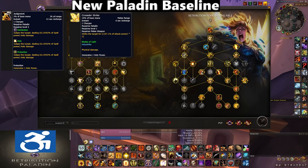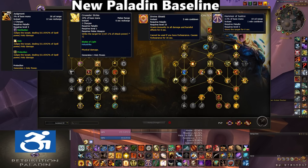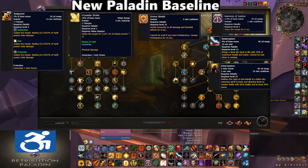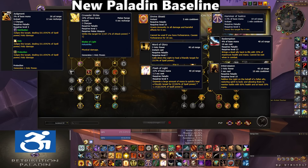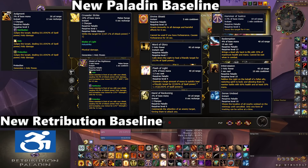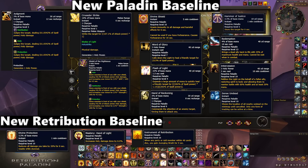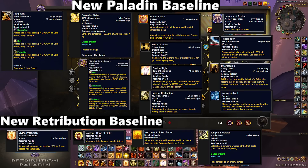Our Defensive is Divine Shield. Our Utility includes Hammer of Justice, Redemption, and Intercession. We get our V-Res, our healing of Word of Glory and Flash of Light, and finally Shield of the Righteous, Hand of Reckoning, and Sense of the Dead, which will rarely be used. For the Retribution baseline, we get Divine Protection — another Defensive — our Mastery Passive, Instrument of Retribution, our Passive on Ally Death Wings prop, Templar's Verdict, and Consecration.